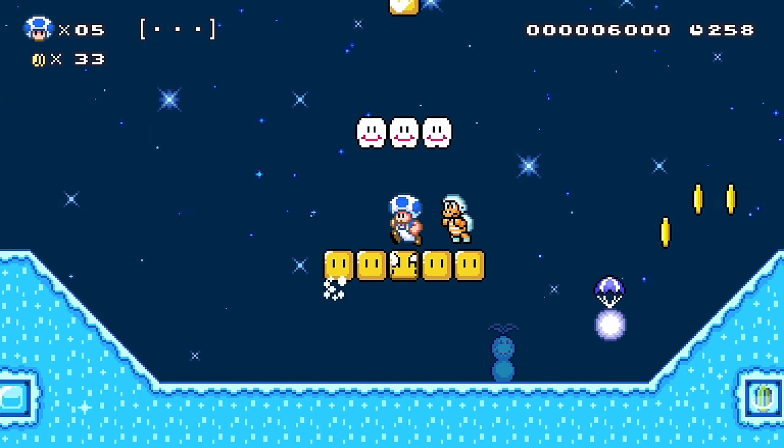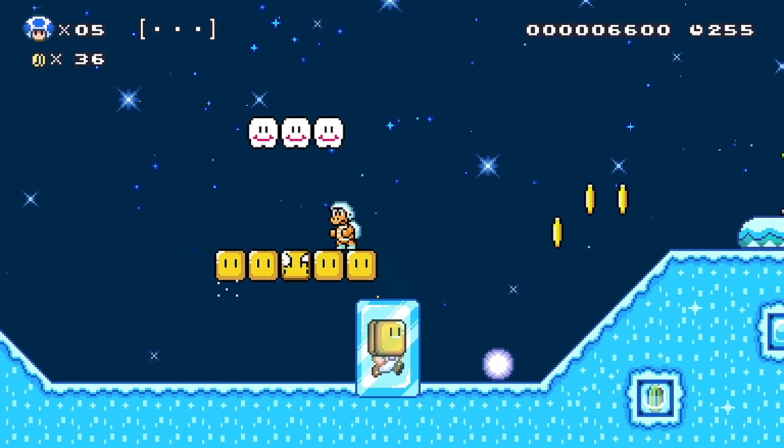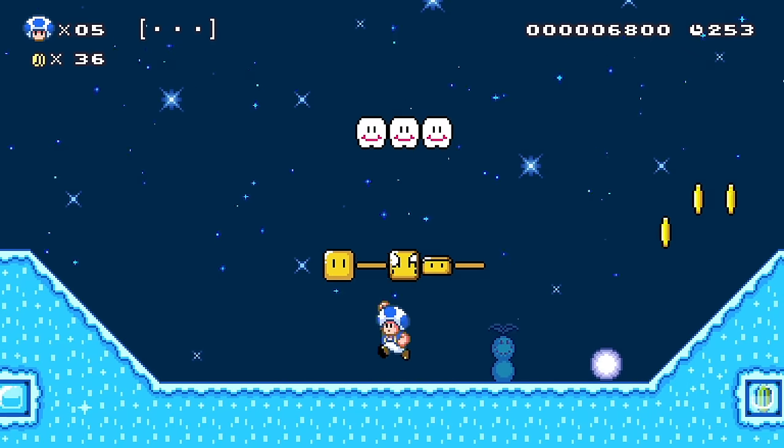Don't want to lose this power-up. Oh geez, that was close. We got coin blockhead — I forgot about that. Come on, this dang ice bro ruined my life.